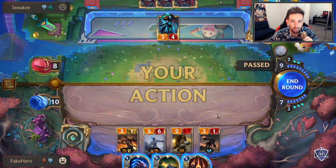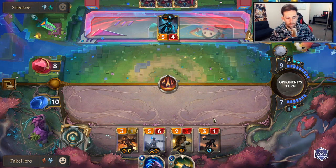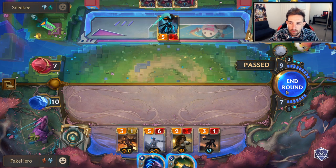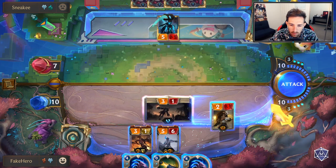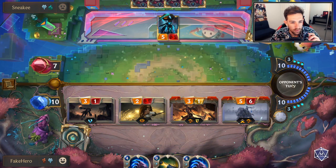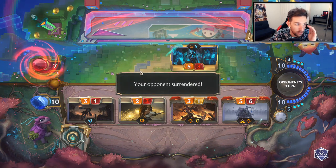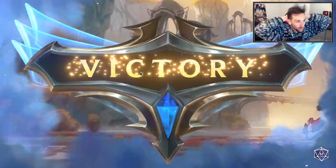Endor comes down - he doesn't have Endor in hand. That's crazy for us right now. I don't think we're scouting this turn. We are not scouting this turn - we're just going in. The scout would be a misplay, 100%. If I'm not guaranteeing lethal, these Fury of the North should do it. Incredible - this deck is insane. Best Sejuani deck. Let's see, strong deck.